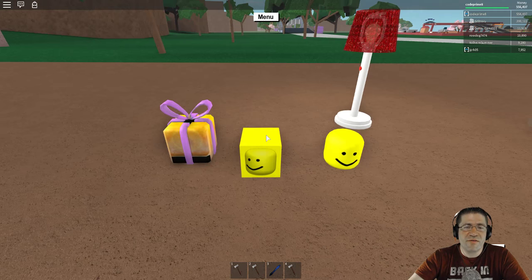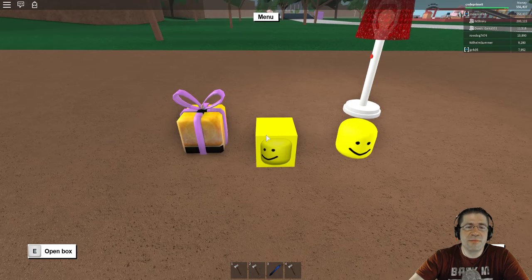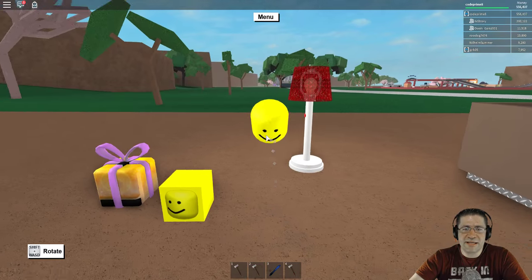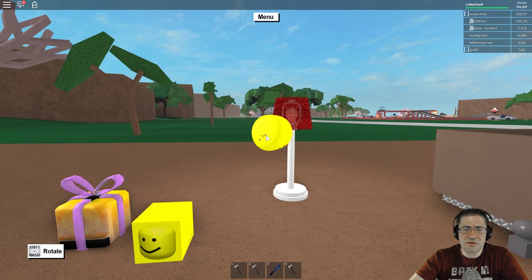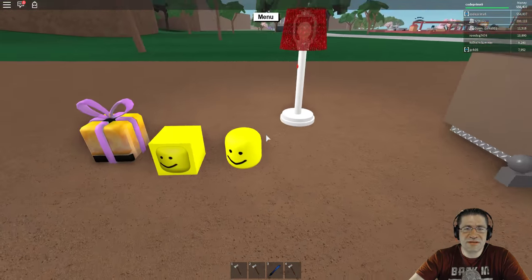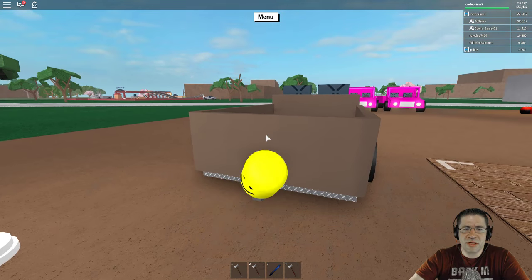There are three stages to it. When you first get it, it looks like a present. When you open it up, it becomes the wobbly head box, and on the third stage it's just the wobble head. An interesting fact is the wobbly head isn't supposed to be able to fall on its side — it will always turn upright unless upside down.